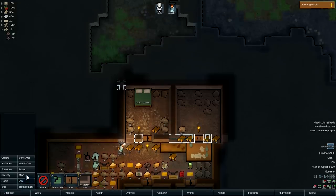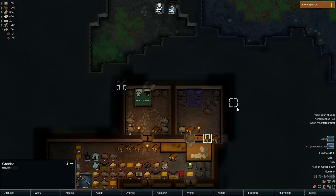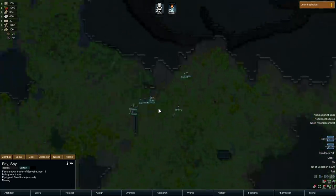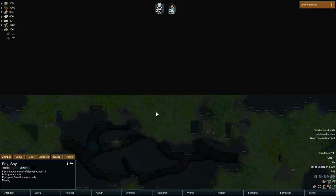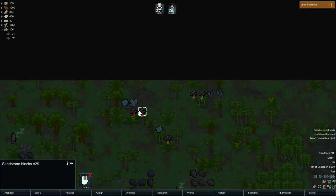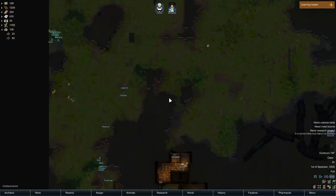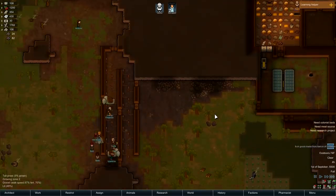We will actually have a halfway decent bedroom — let's go ahead and build a second bed in here for Annabelle. There's a bulk trader from Asevbia — well, that's a hell of a name. A wanderer joins — a rough child. I don't want a rough child. And a cargo pod has fallen. Do I want to send my people up there just to get that sandstone when I've already got sandstone? That's a long way to walk.